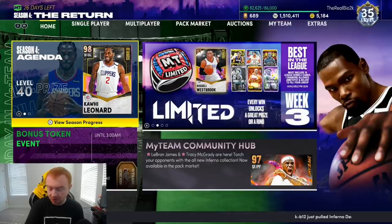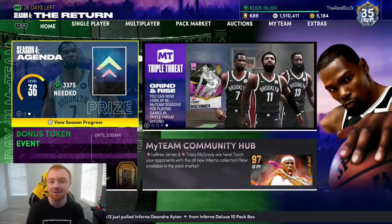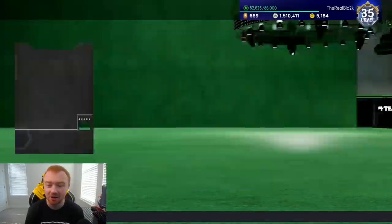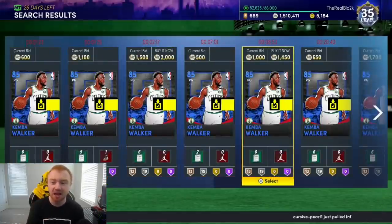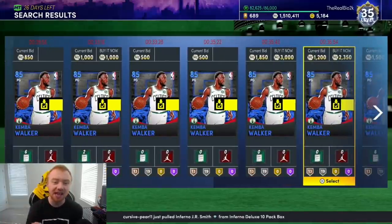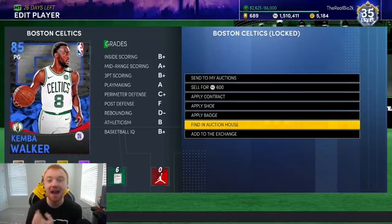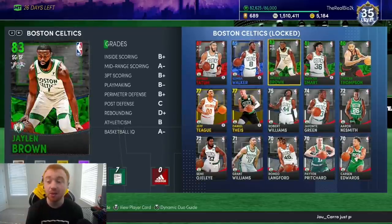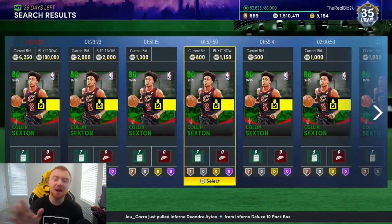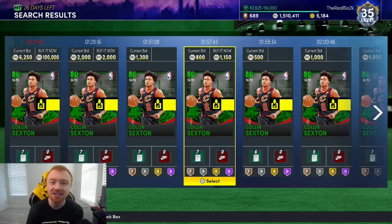For instance, looking at the Cavs and Celtics game — maybe Kemba goes off, maybe Colin Sexton can't guard Kemba today. What I'm going to do is go right to my collection, go to the Celtics, go to Kemba — you can see he's going for around 1,000 MT right now. If I saw Kemba was having a good game I'd immediately pick up some of these cards and sit on them. The same thing happened with Colin Sexton when he went off: his price jumped to 30-40k because of that game, then came back down to around 1,000 MT.